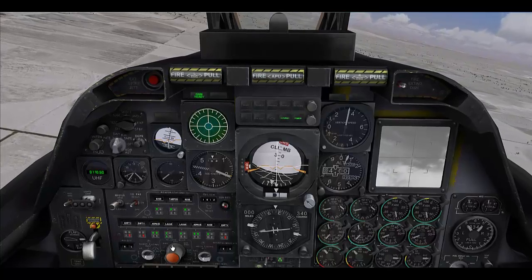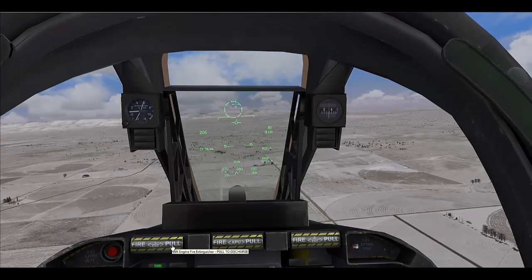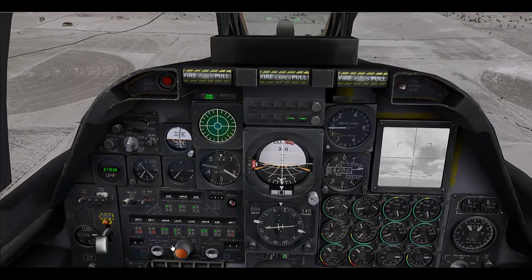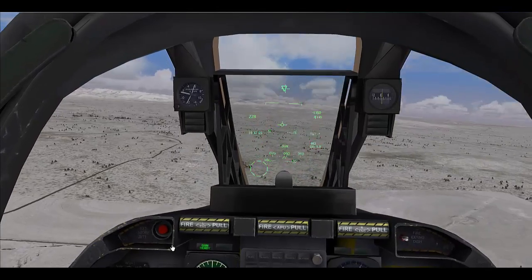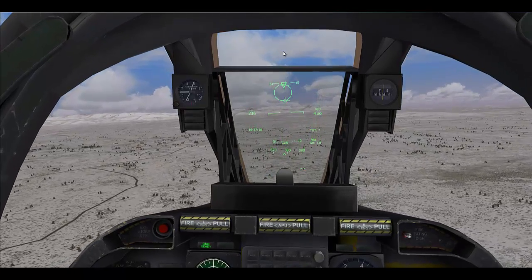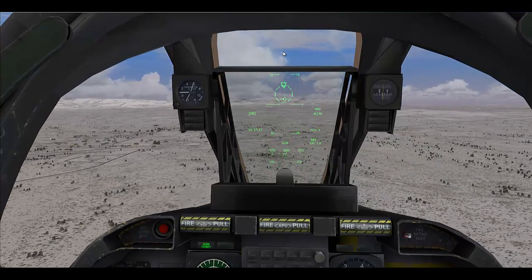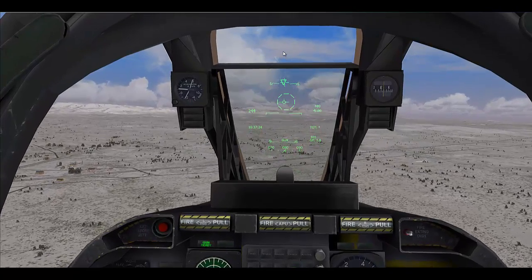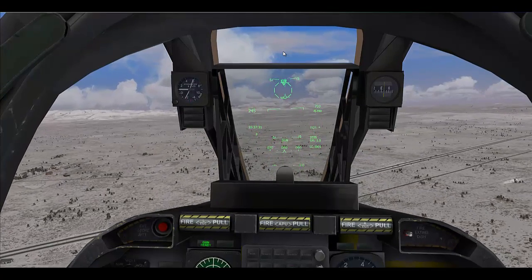Next, we are going to look at using the Targeting Pod and PavePenny system. The Targeting Pod is activated by pressing Ctrl, Shift, and Left — it will activate the symbology you see on the HUD. PavePenny allows you to passively check where a laser is being displayed and defaults to using the Targeting Pod sensor when available. It uses Ctrl, Shift, and P, and you will get a second symbology element.